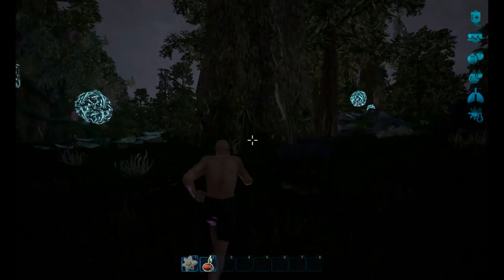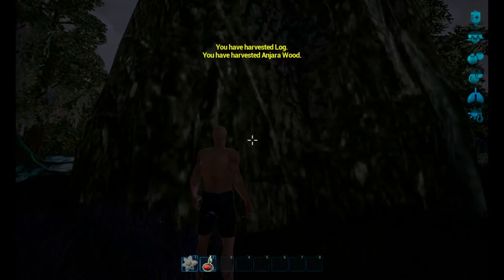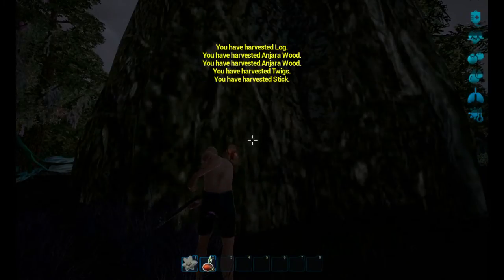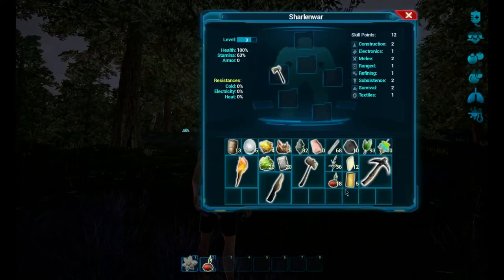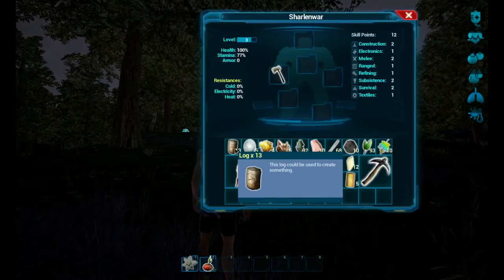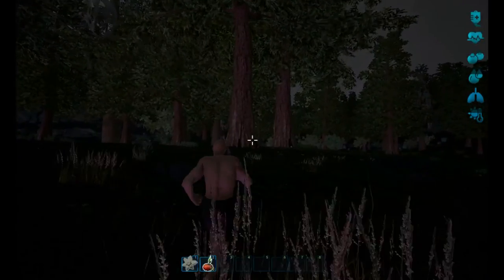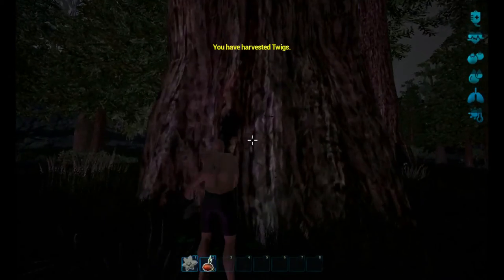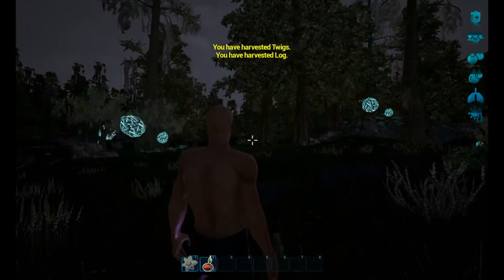Switching to the stone axe to harvest trees. Let's try these huge trees - oh, is this a different kind of wood? We got anjara wood as well as regular logs. Let's go to another tree - so is this a different kind of tree compared to the others?